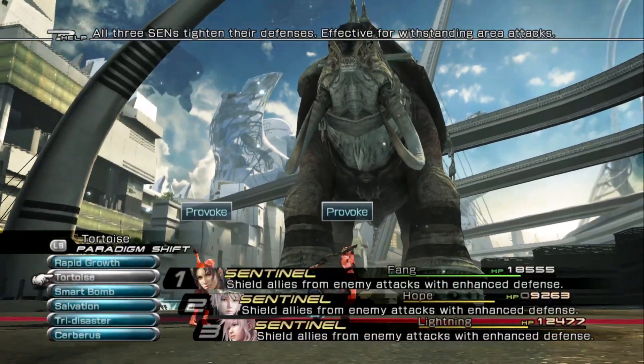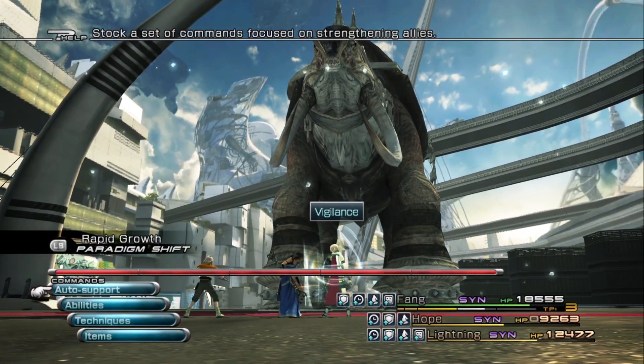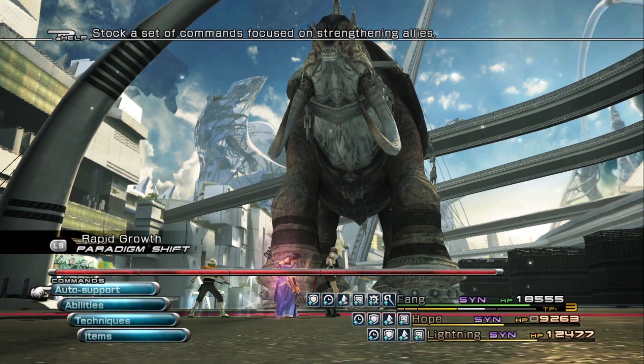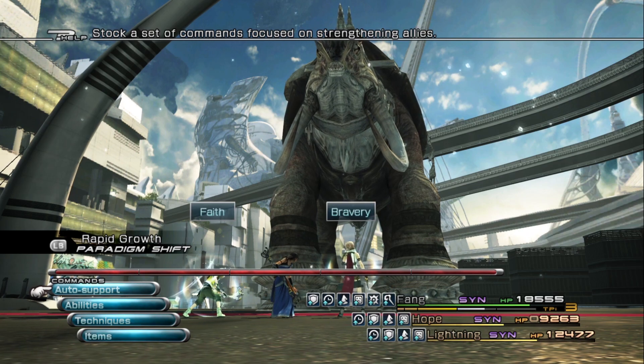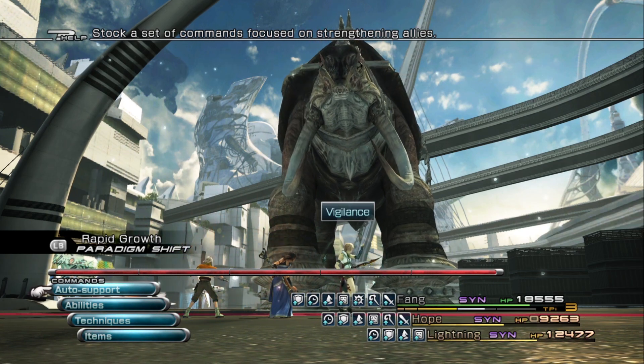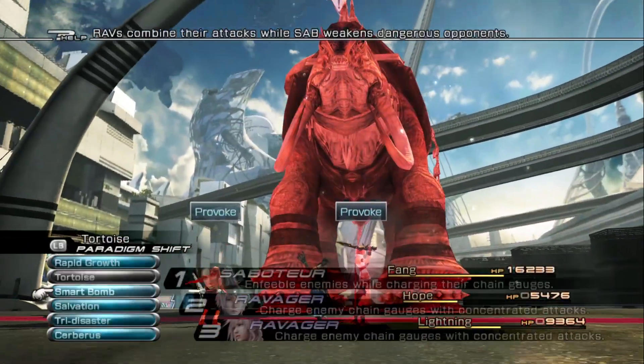Using the shorten debuff, the buffs that Fang has will make them last for a shorter amount of time, so keep that in mind. Each time the tortoise attacks, make sure you switch to the Tortoise paradigm. This will allow you to take the damage, and repeat until you build up all of your buffs.